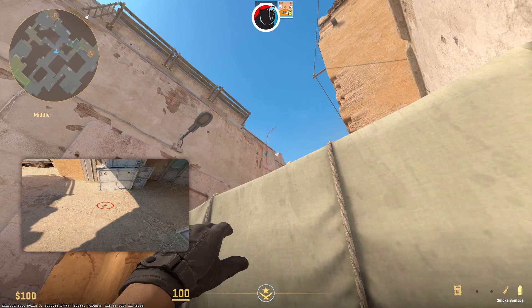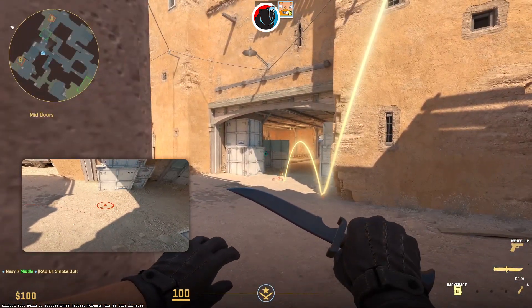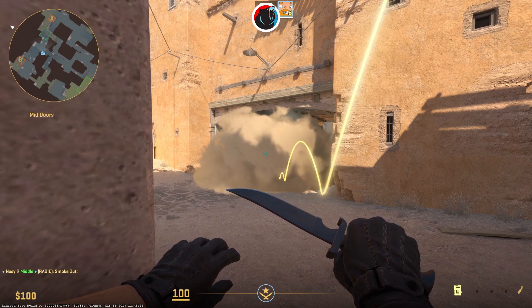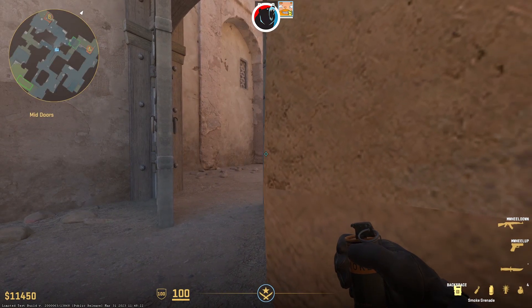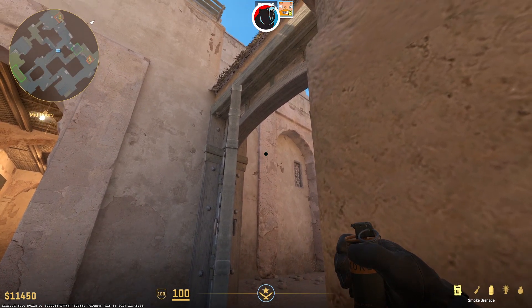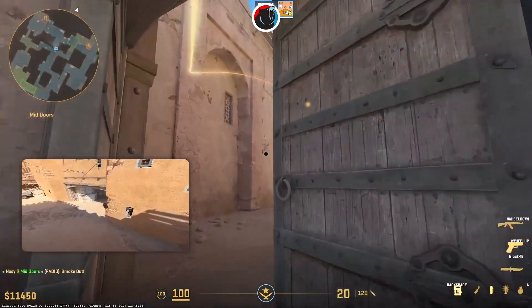Another important smoke is the mid-to-B smoke. You can still throw this the old way, but that will leave a gap. The safer way to throw it is to line up the wall with the edge of the door and aim a little bit higher than the dark spot on the wall. This smoke lands deeper, so if the CTs jump up on either box, they will not see you crossing.